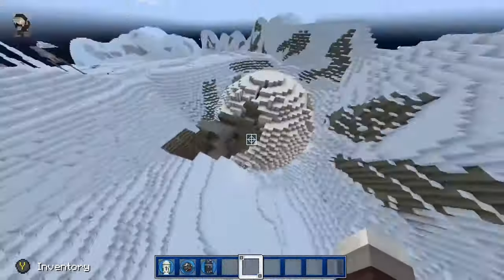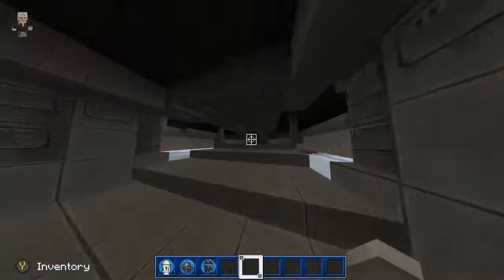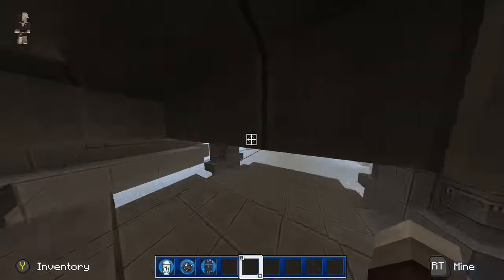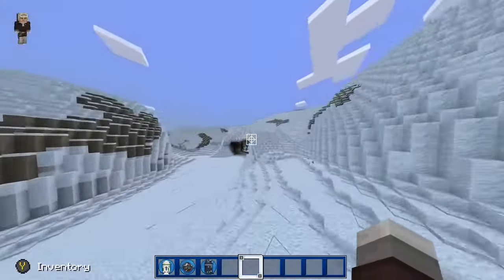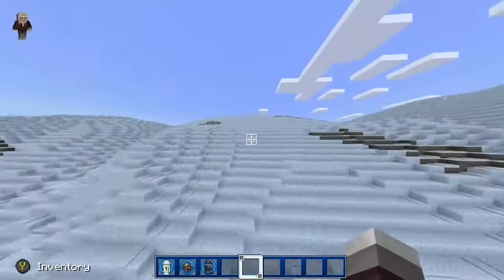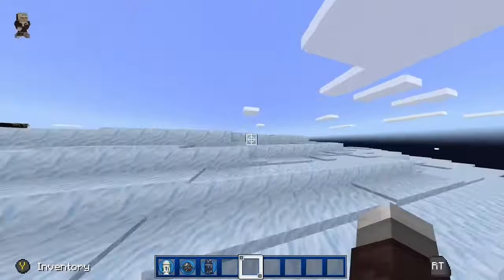I want to see if we can get inside here. Oh yeah, I think we can. Let's go — oh, no, never mind, I'm stuck. Let's go above the base and keep checking out what's around the base first.